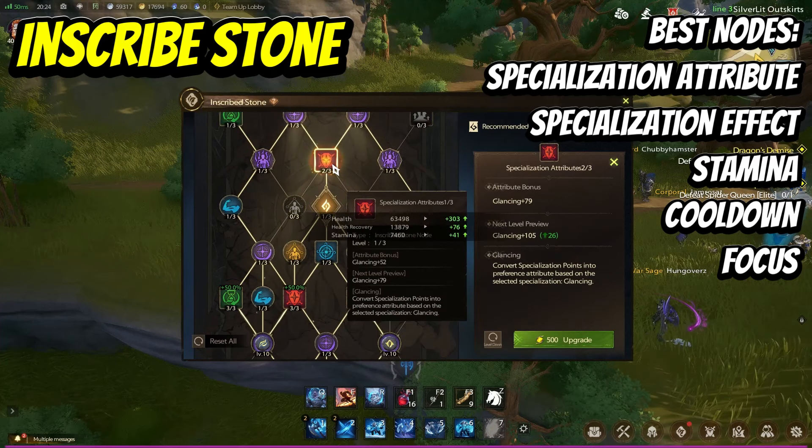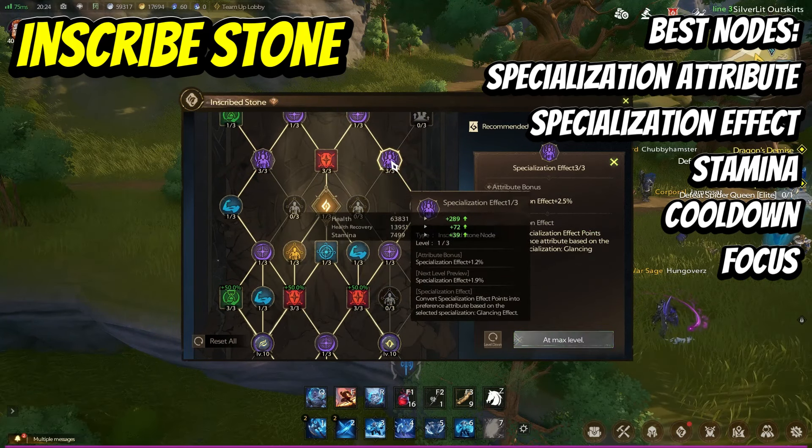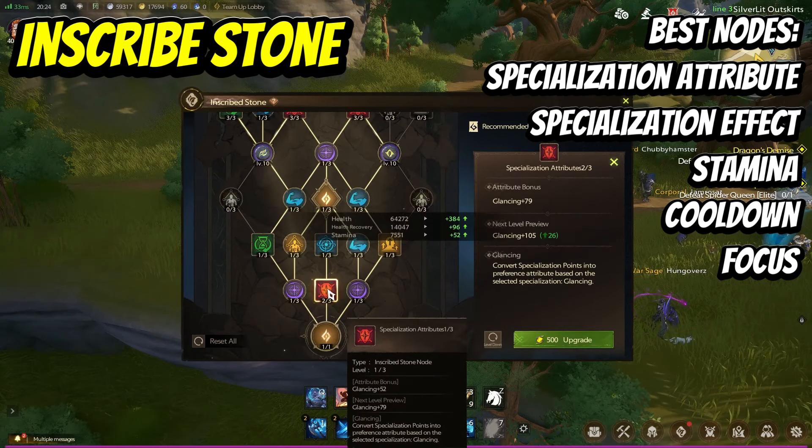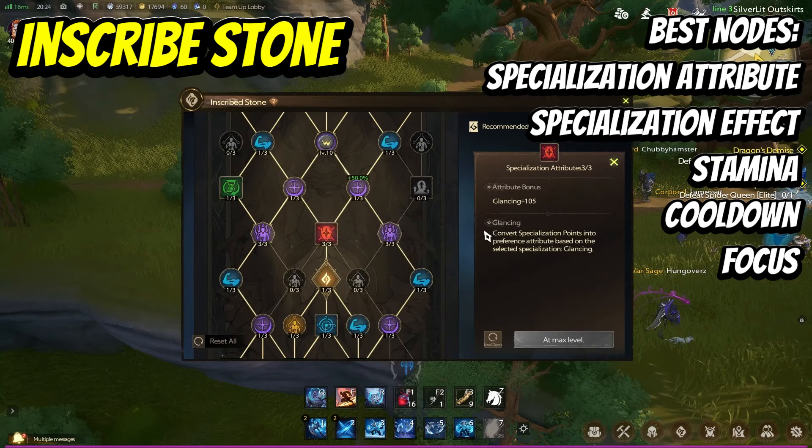Finally, fill out the nodes that provide other useful stats. Focus on things you're really lacking — if you lack health, put more into stamina; if you want to cast skills more frequently, put them into cooldown. Add points into Omni as you start getting higher level, and add in some focus to reduce incoming damage.